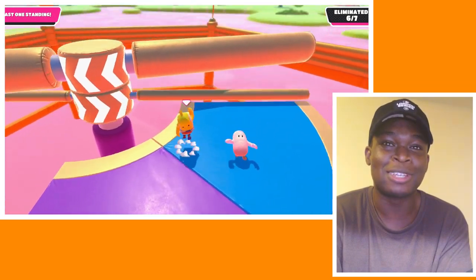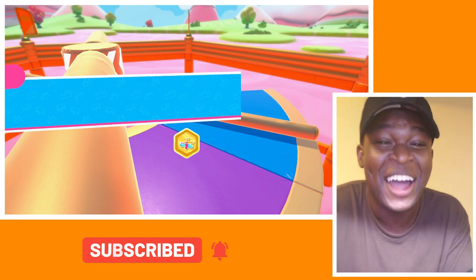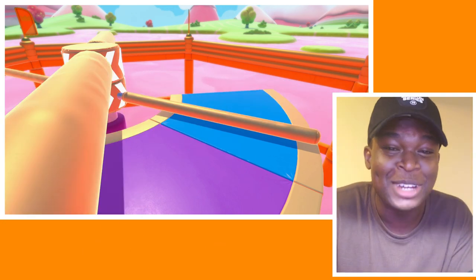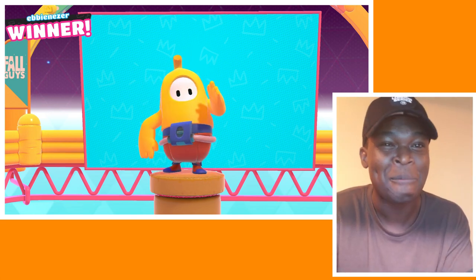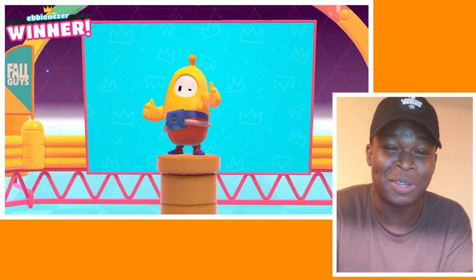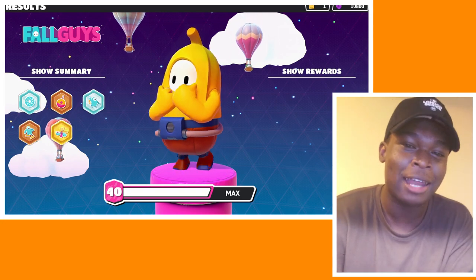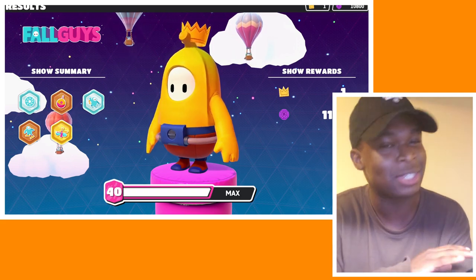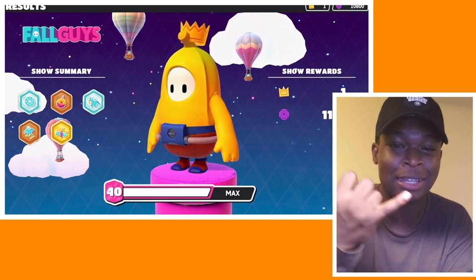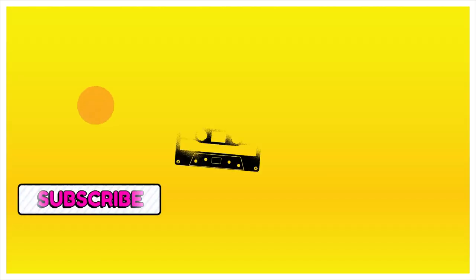Every like on this video is gonna wish me luck towards winning — yes, I think I will! Alright, that's me winning with half of my My Friend Pedro skin, which is the banana skin. Do leave a like on the video if you enjoyed it, subscribe if you're brand new, and I'll catch you guys in the next video. Peruse around my channel — I make comedy skits, gameplay videos, and tips and tricks, everything surrounding Fall Guys Ultimate Knockout. Peace!